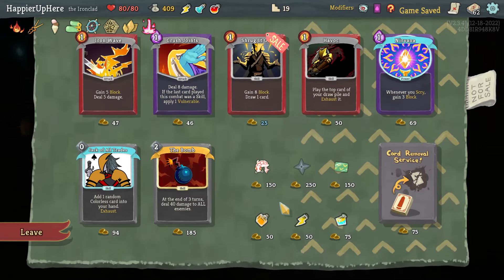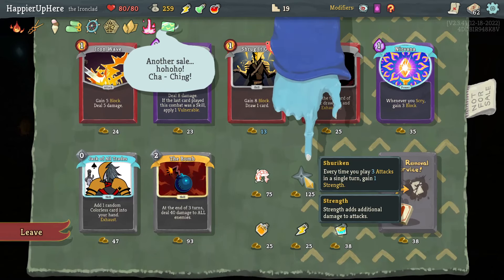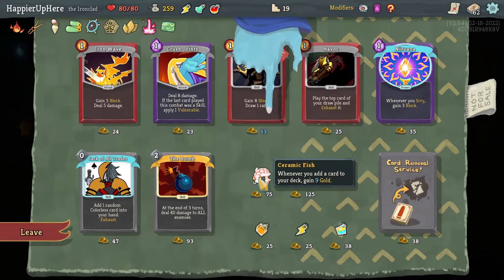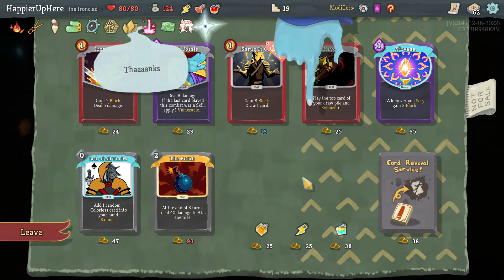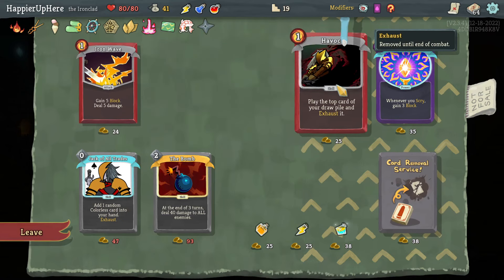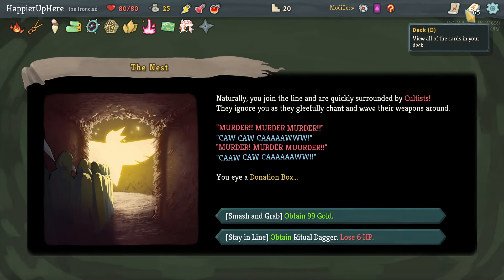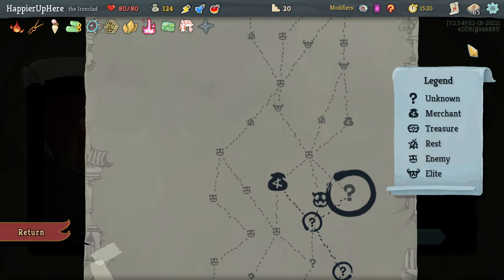Got a shop — Membership Card is great, 50% discount on all products. I'm thinking of Shuriken and Ceramic Fish Hook. Nothing amazing in the cards, nothing that gives me collector bonus, I already have one on Iron Wave. Let's buy the relics: gain nine gold whenever you add a card to your deck, and gain one Strength every time you play three attacks in a single turn. With leftover gold, let's take Shrug It Off, Crush Joints, and Havoc too.